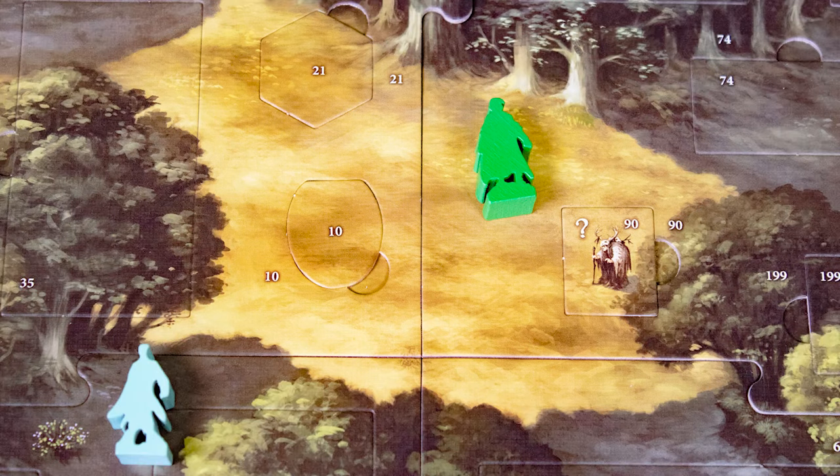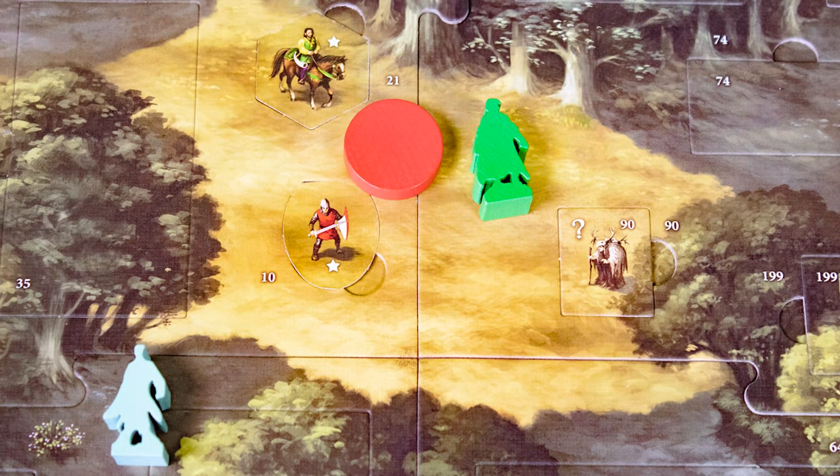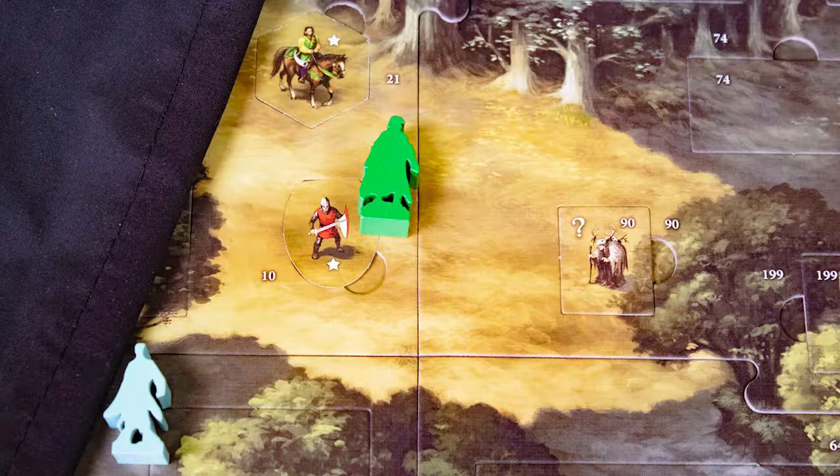Some areas on the map are in shadow and others are in the open. Here Robin is in the open and Will Scarlet, the teal player, is in the shadows. If you share a clearing with guards and nobles and one of the bad guy discs is drawn, you might be captured, and that will lose morale. If morale gets too low, the game timer will advance faster.